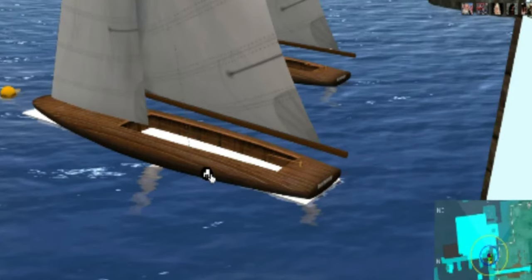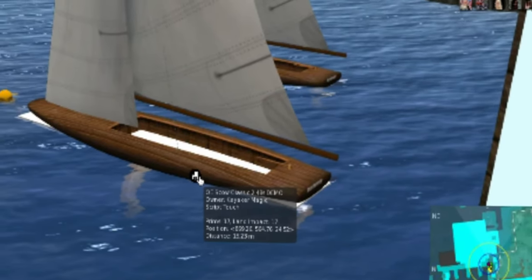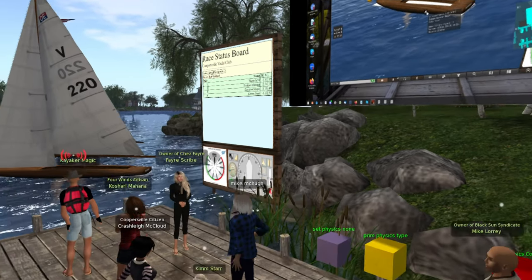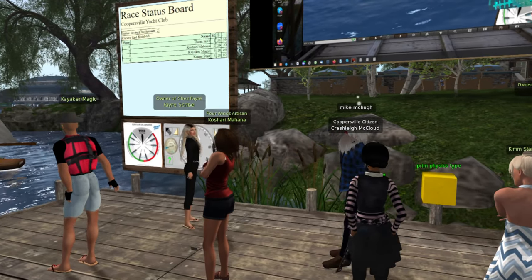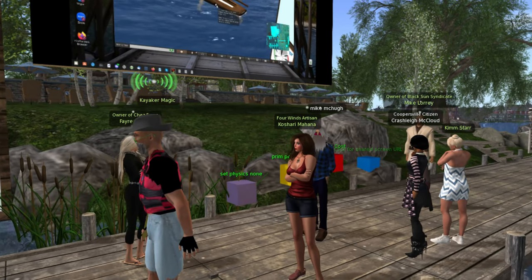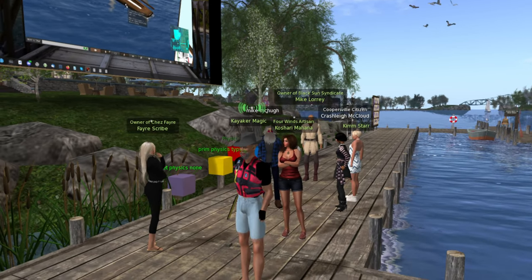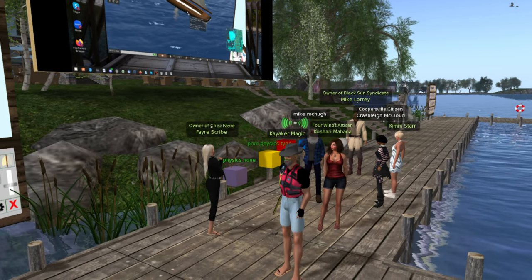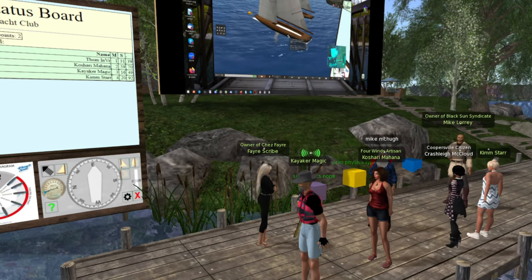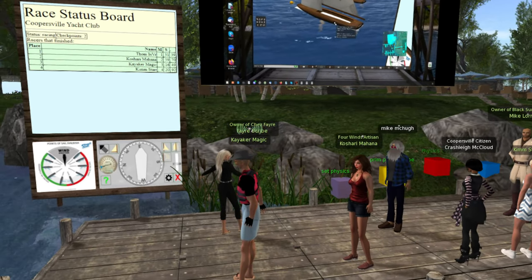An interesting thing about the physics engine: I learned from Ubit — the guy whose name is U-Bit, who named the physics engine called U-B-O-D-E — that the physics code in the server has special-purpose code to deal with cubes and spheres. If you give it a mesh object, it has to look at all of the vertices in the mesh to decide how to collide with it. That makes the physics engine run slower on physical mesh objects. Also, when mesh objects move — every time a sail rotates — the physics engine has to recalculate the physics shape.